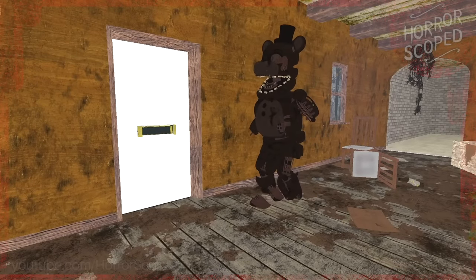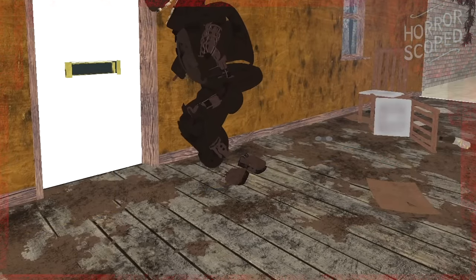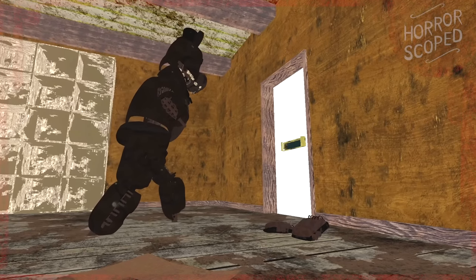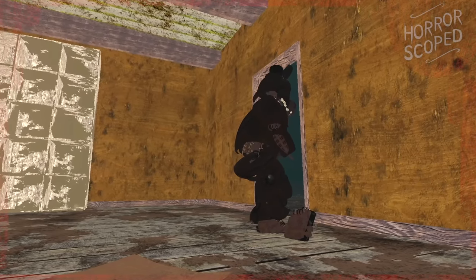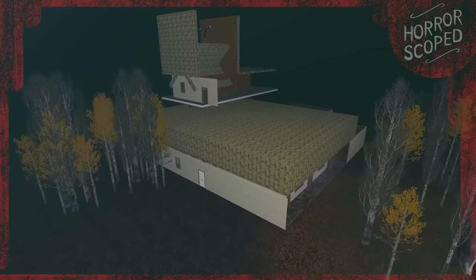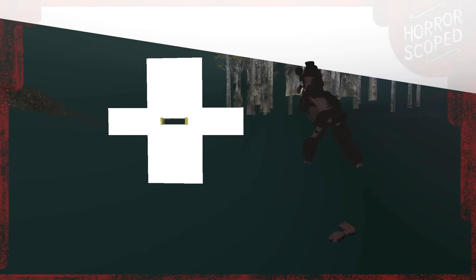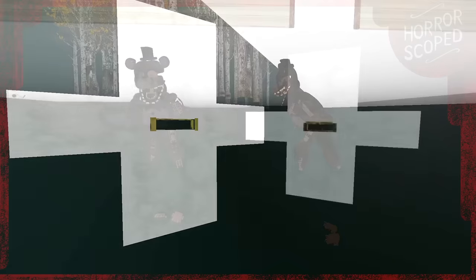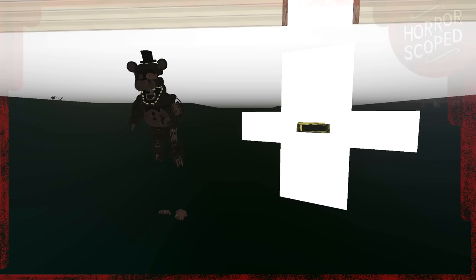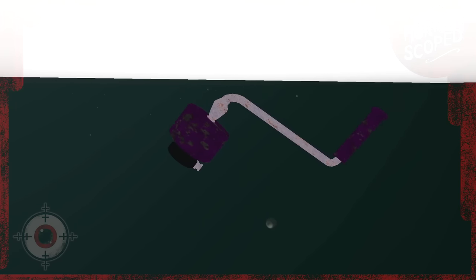Upon entering the house we can watch from the inside as Burnt Freddy detaches his feet and breaks down the door. I get that it's polite to take your shoes off when entering someone's home, Freddy, but this is just ridiculous. When this cutscene begins we are moved to a completely different map as well. Underneath the house we can find Freddy floating next to what I believe is the door he knocked down earlier — just chilling down here with his detached feet — and just behind him is also that crank that is used on the animatronics.